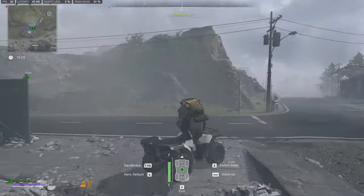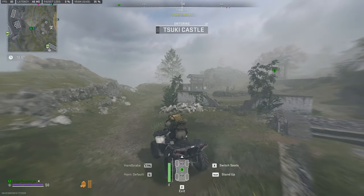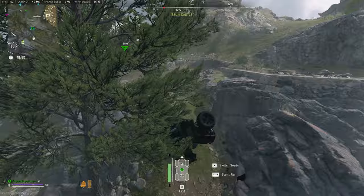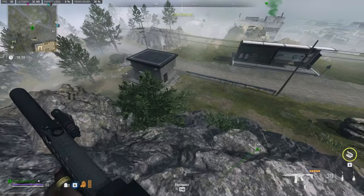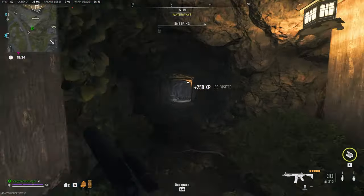We'll grab this quad and go for it. Here's the main center of the island with all of the AI around it — very dangerous indeed. Heading away from it to the safer entrance. Just down the hill here, you'll see a cave entrance. Here's this little building — to the left is the entrance to the cave.